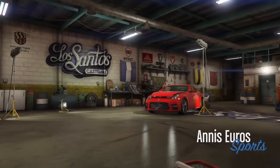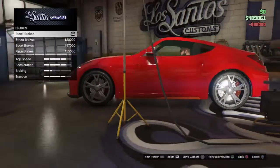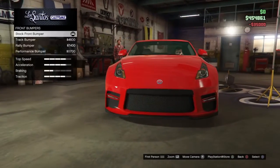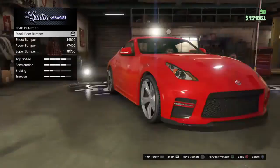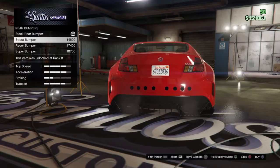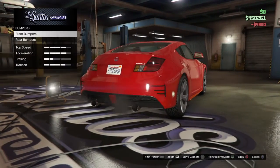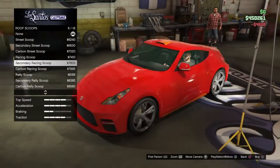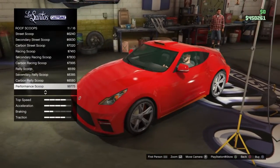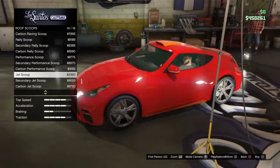Annis Euros. First we have to repair it, obviously. Armour, brakes, bumpers. The stock bumper is the best, I'd say. Actually, I'll go for that street bumper. This chassis... hmm, I'll go for one of these.